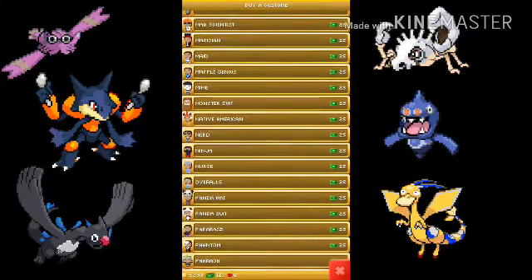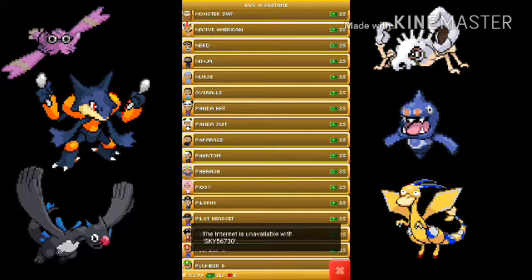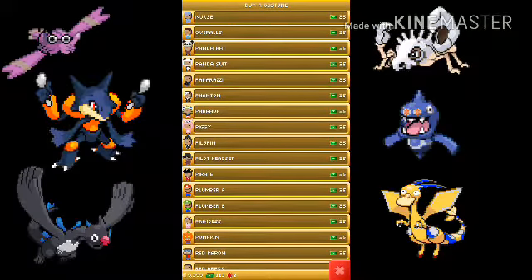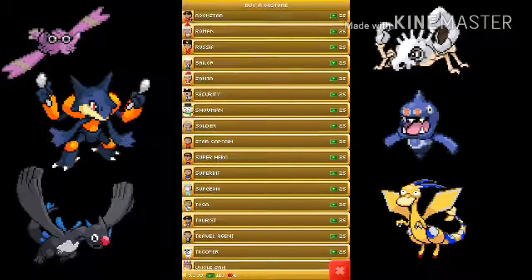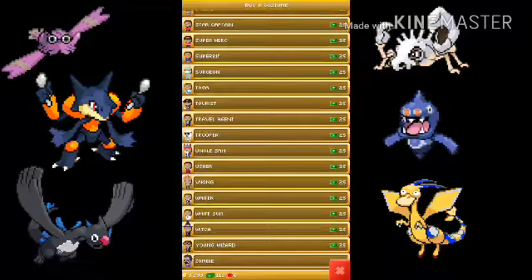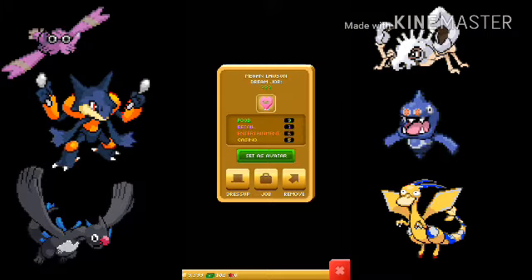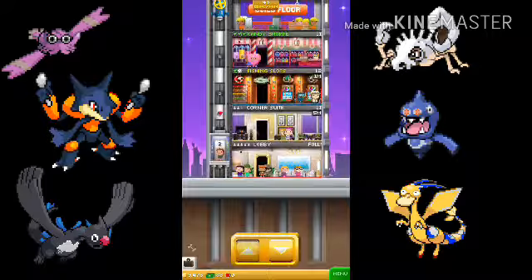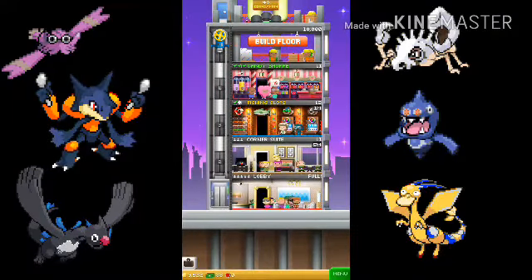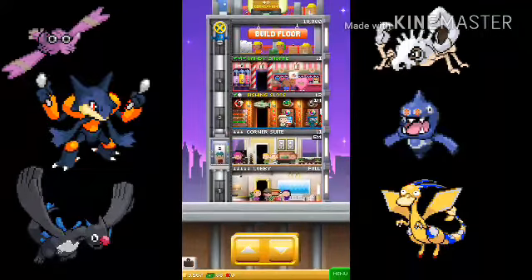Nerd, ninja, nurse, panda hat, panda suit, paparazzi, phantom, plumber, princess, pumpkin - something to do with sweets. Okay, I think I'm gonna go with the heart because kids love sweets. The nurse can just wear what they wear. This is the fishing slots, that's why we got diver and fisherman. For now - oh wait, we're looking for the casino. Oh that's good - casino, go there.